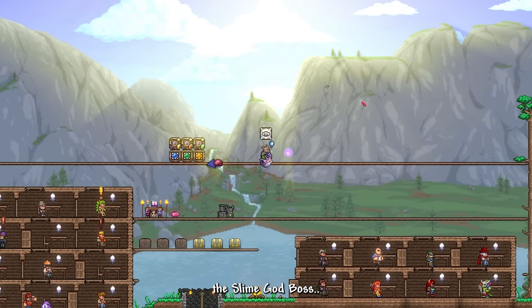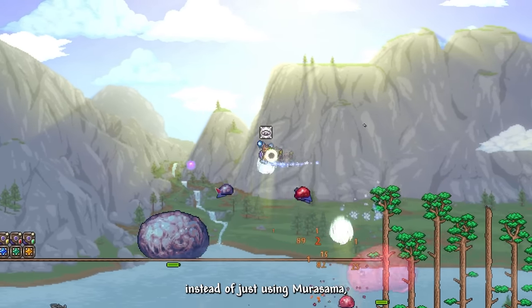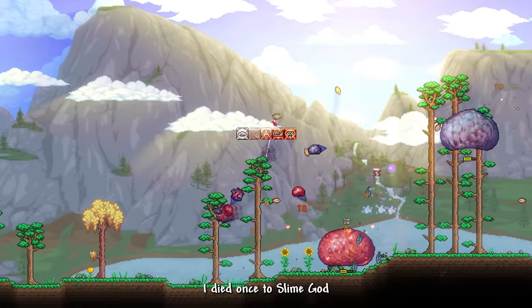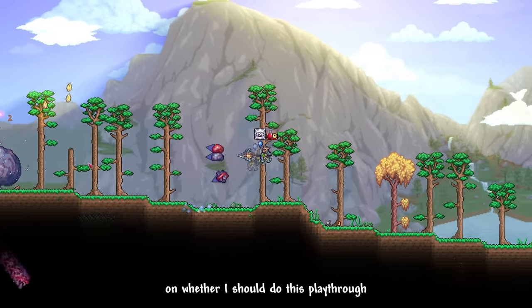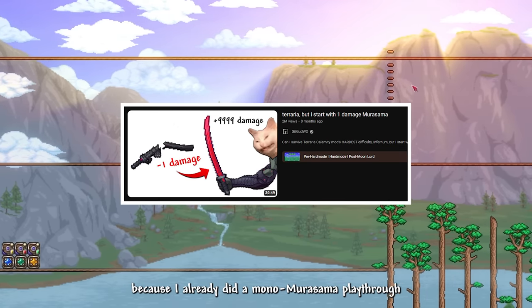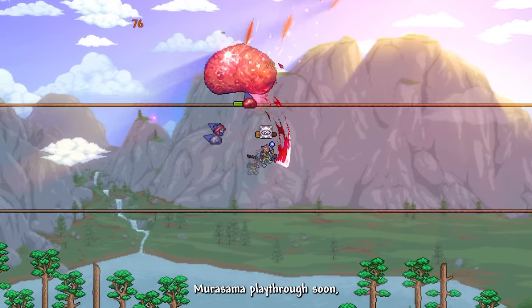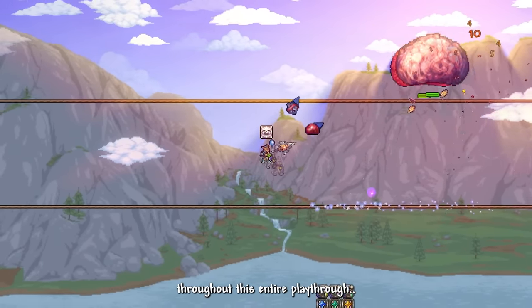We mined life crystals and found a Goblin Tinkerer NPC, giving us access to the tinkerer workshop and rocket boots. Our next objective is to defeat Slime God. I decided to give our aerialite weapons a shot instead of just Murasama, to add some variety. I died once to Slime God due to an inner dilemma — I decided not to do a mono-Murasama playthrough this time, since I already did one recently. Check out my friend Mura who will be doing a mono rework Murasama playthrough soon.